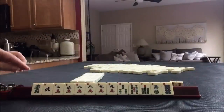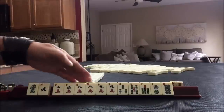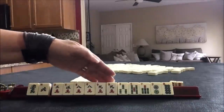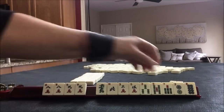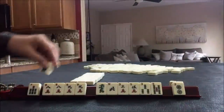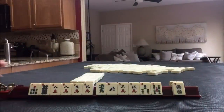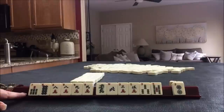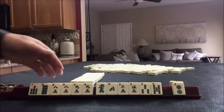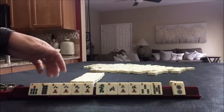For these tiles, we have a single dragon and a single wind. We have a pair of eights and a pair of nines. Eight and nine are consecutive, so I think consecutive run. I would try for consecutive run. Anytime I play consecutive run, I try to gather tiles in a four-number range. We don't have any sixes, so ending in nine is a little bit limiting.